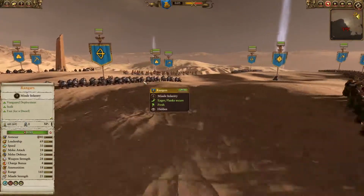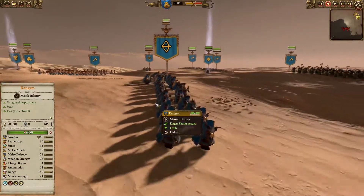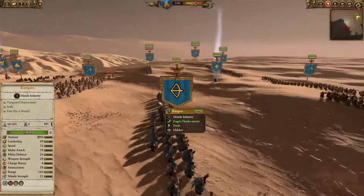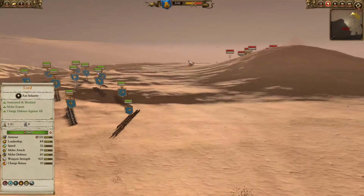I've got a backfield of Rangers. I like them for Stalk - it lets them get in range of High Elf Archers. They're shielded, not necessarily as heavily armored as the Quarrellers, but I think they're a good option, just in case I wanted to do some Vanguard shenanigans.